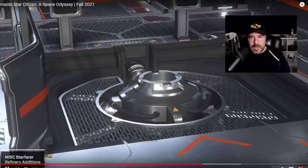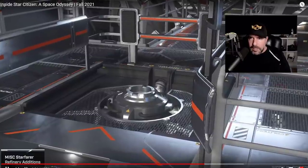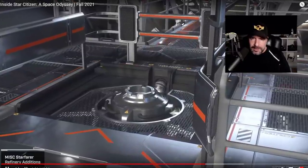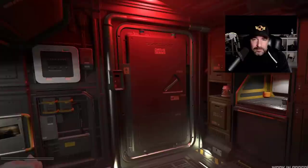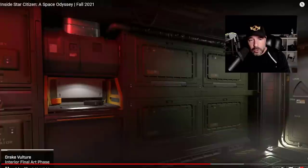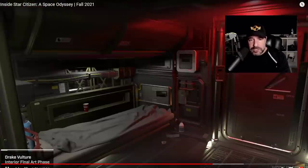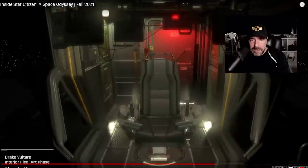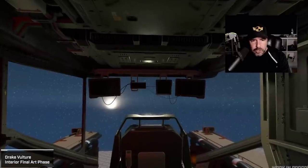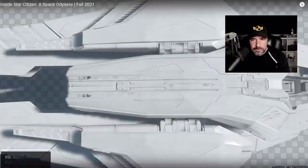Moving on, there are some images related to refueling on the Starfarer — a very important ship, especially if you're a Carrick owner since you can't refine your own fuel. Lots of Starfarer owners bought that ship for the refueling and are very excited to see it come into the game. And here we have another very exciting ship: the Vulture. Salvage isn't in the game yet, but this will be the solo salvage ship — much like the Prospector is for mining. The internal is looking good, with a nice industrial cockpit and wide views.